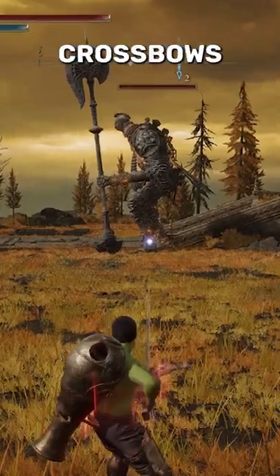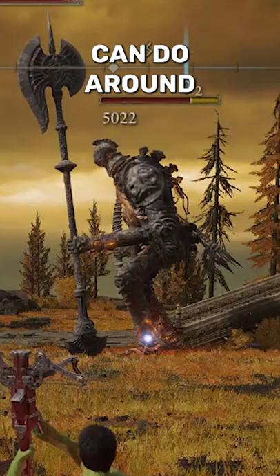We all know the crossbow is an Elden Ring sleepy blow, but what if I told you the Pulley Crossbow can do around 7,000 damage with just one burst using this one trick?